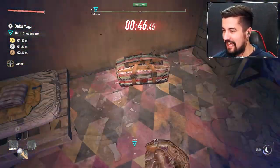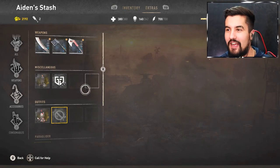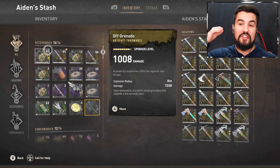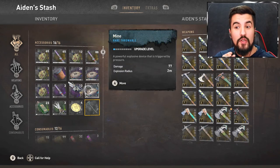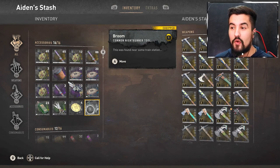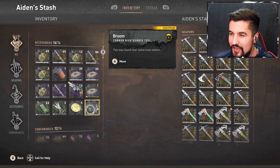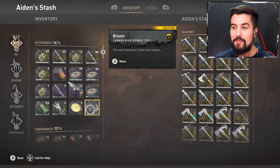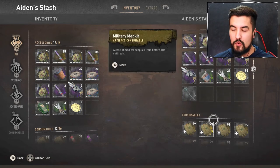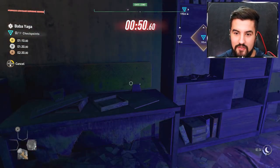We got access to our stash! Now if we go into our inventory we're actually able to see our accessories — yes, accessories are up top. You need to have enough space to actually carry this. We are going to move this — found near some train station, a broom — okay, move it. Now that exists within our stash, and now we are just going to exit the challenge — cancel the challenge — and we should be good.